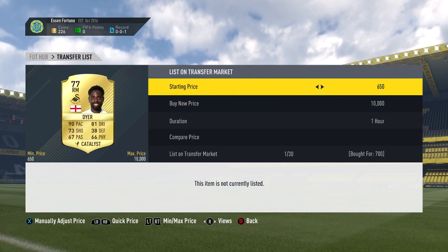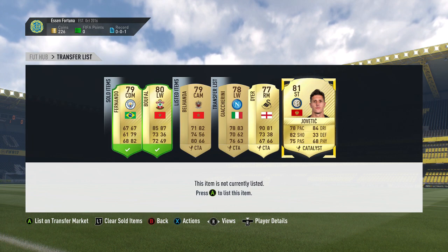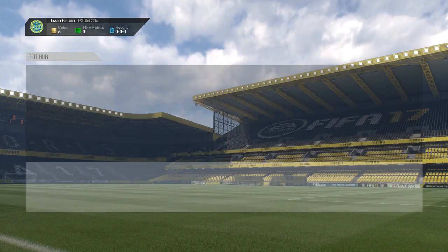Jackarini Catalyst, Nathan Dyer Catalyst and Jovatic with Catalyst for around 1k. That was a pretty sick deal there because we can list them up for around 2k, maybe even more.